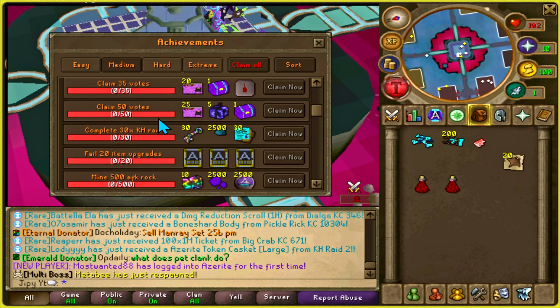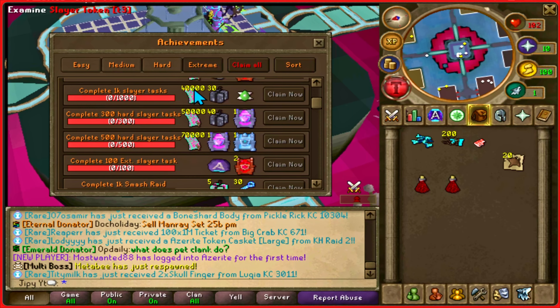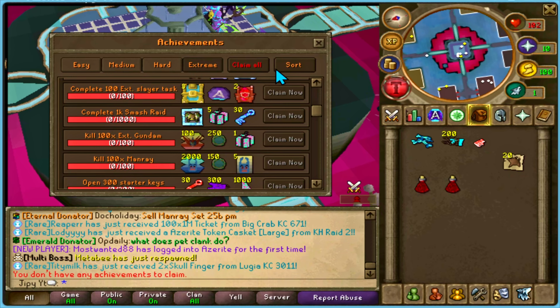Different easy, medium, hard, and extreme achievements can be worked on passively, and you can claim the rewards directly on the interface and track your progress within each task.